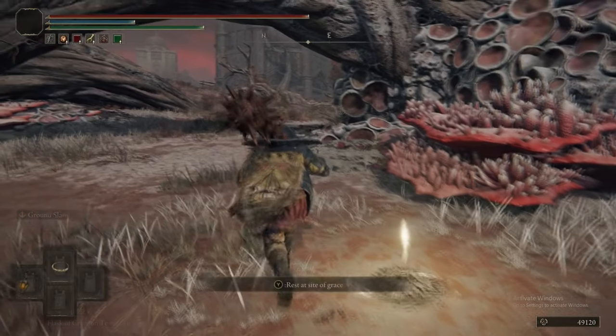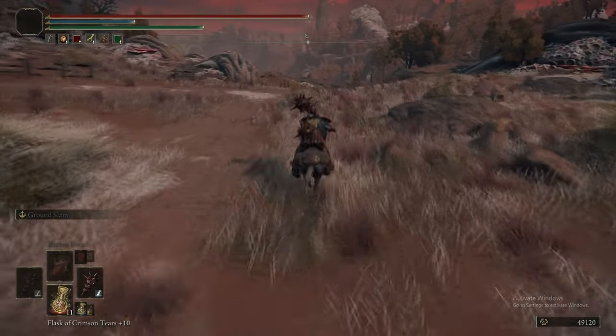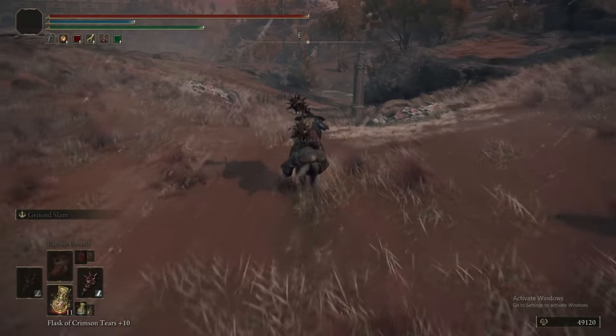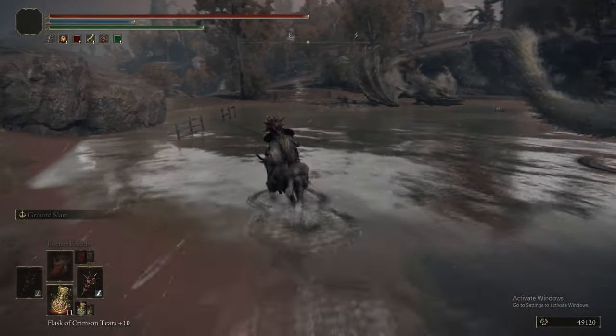We're going to show you the map fragment again. You should really, if you've been to Caelid, pick up the map fragment here so you get an overall picture of where you are, because it does lop off the top of Caelid if you don't get this map fragment. It would be right here at this little obelisk.